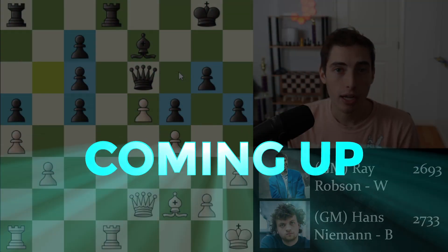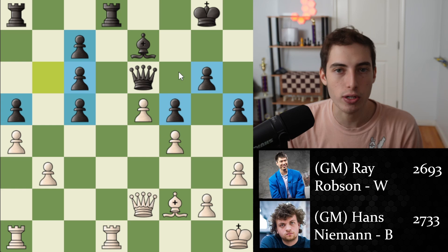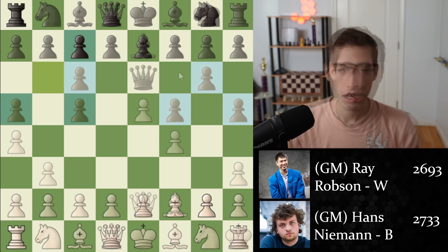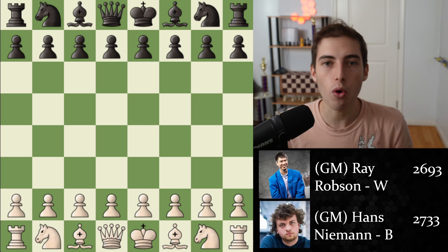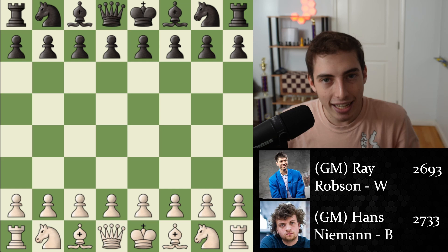After Hans Niemann takes the pawn, ladies and gentlemen, this is one of the most atrocious pawn structures that I have ever seen. We have tripled pawns. We have an isolated pawn. This is disgusting. Hans Niemann just got destroyed by Ray Robson. This is fresh from the U.S. Chess Championship a couple days ago. Let's take a look.